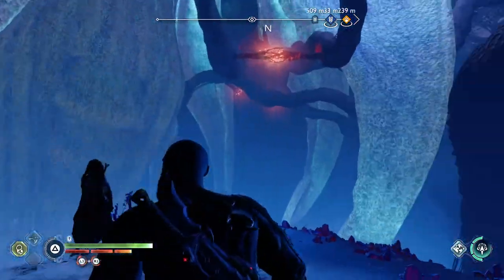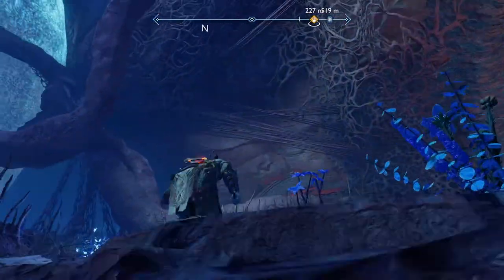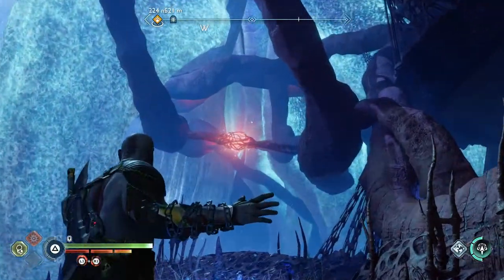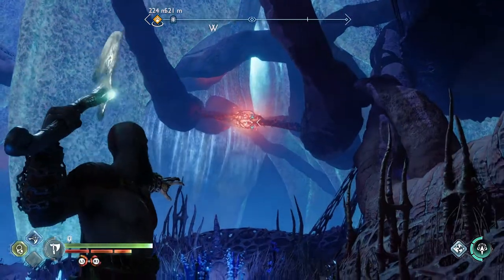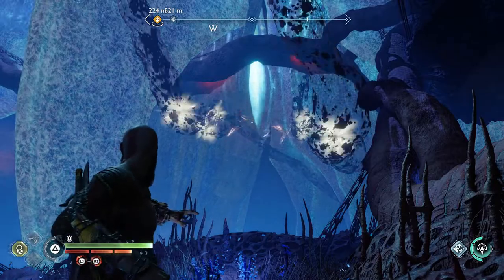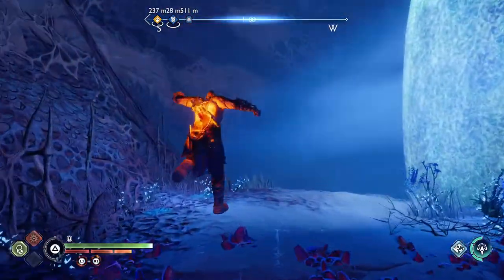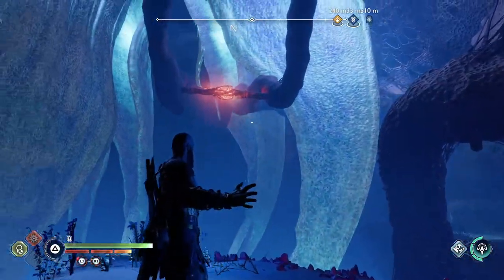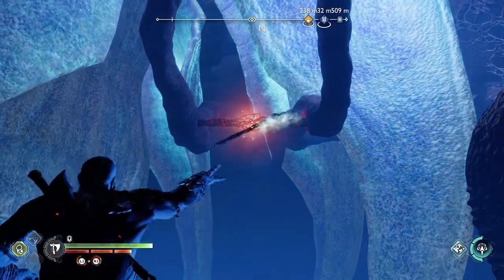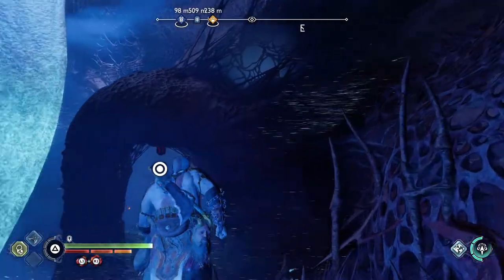Once done, grapple back across to where you came in. Look up and you've got more red vine bulbs all in line with each other — get your axe, take aim, make sure it's at the right angle, and fire. Then swing back to the other area again. You'll be able to line your shot up right for the final red vine bulbs — just line it up and throw. From here swing back across and push forward into a new area, dropping down for an enemy encounter.